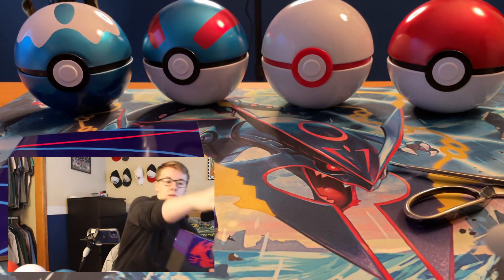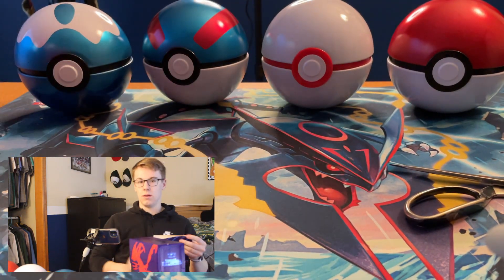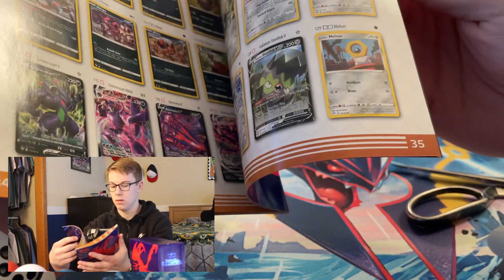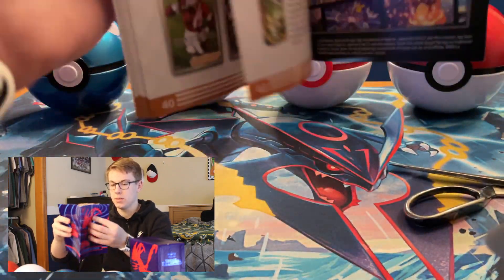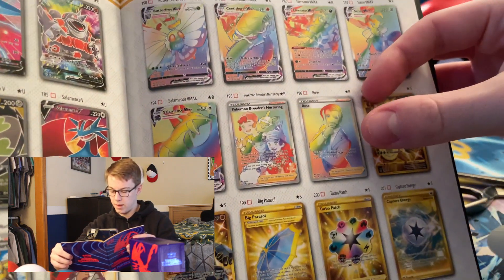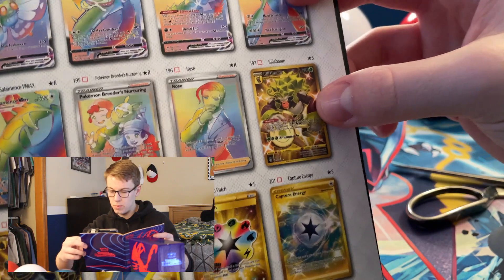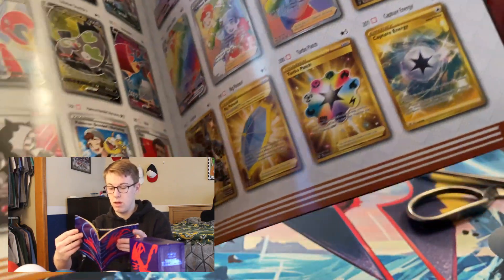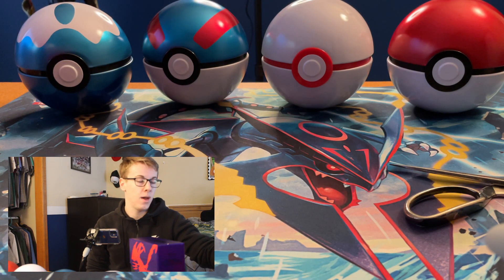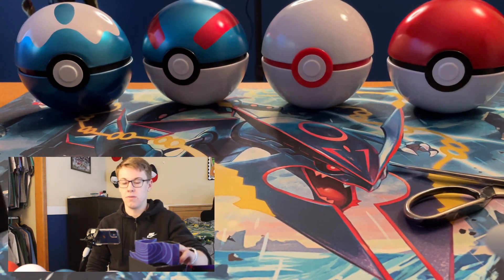So here we have the booklet. I'll show you guys what's in here, what kind of stuff we can pull. Looking back through the pages, we've got Houndoom Full Arts, Centiskorch, Scizor, Salamence, Rose, Eternatus VMAX, Centiskorch, Butterfree, the Rillaboom Shiny Secret Rare. I actually do want that card — it looks sweet. I picked Rillaboom in Sword and Shield on the Switch, so that would be pretty exciting to pull.